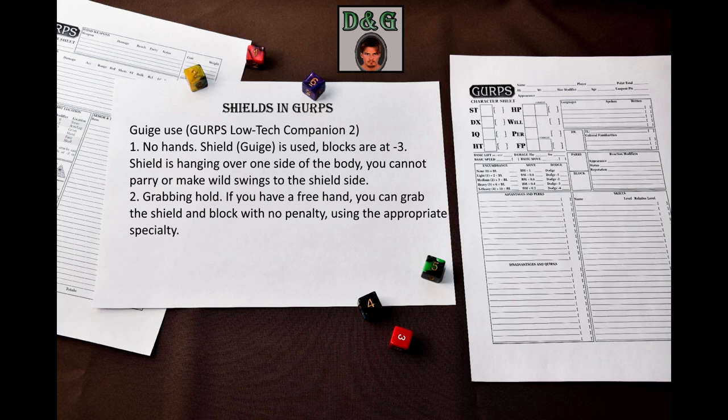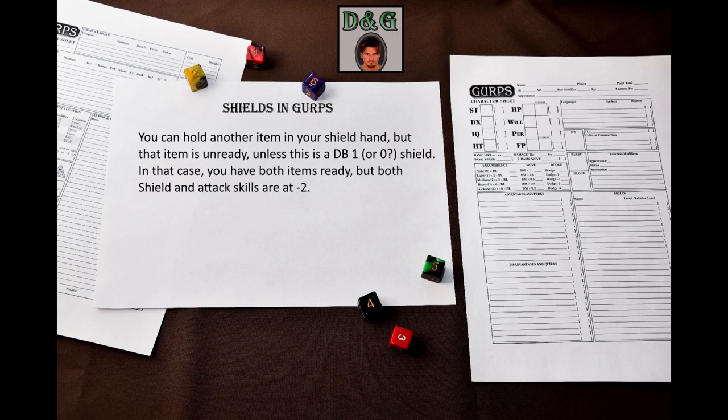The second way is grabbing hold. If you have a free hand, you can grab your shield with a ready maneuver. You can block at no penalty, but your hand is occupied. If the shield has multiple grips, use the appropriate shield specialty. Changing grips requires a number of ready maneuvers equal to the defense bonus. If you are holding a shield of any size, you can use the same hand to hold another item such as a dagger, a bow, or a torch; however, this item won't be ready. If you are holding a shield or buckler with defense bonus 1, you may have both items ready – in that case, both shield and weapon skills are at minus two, and weapon attacks take the normal offhand penalty.